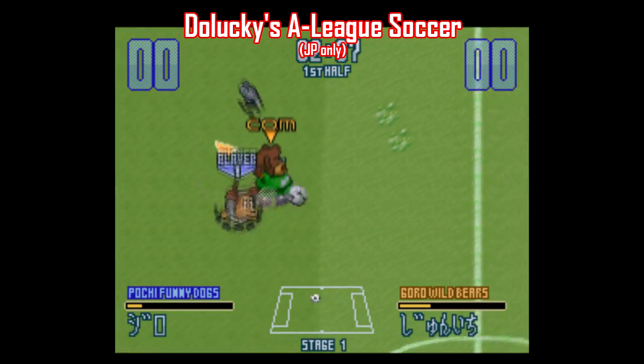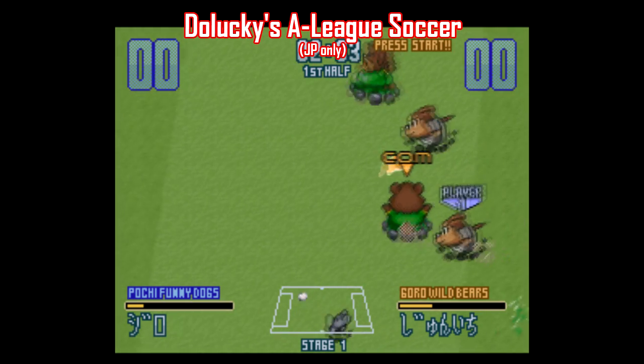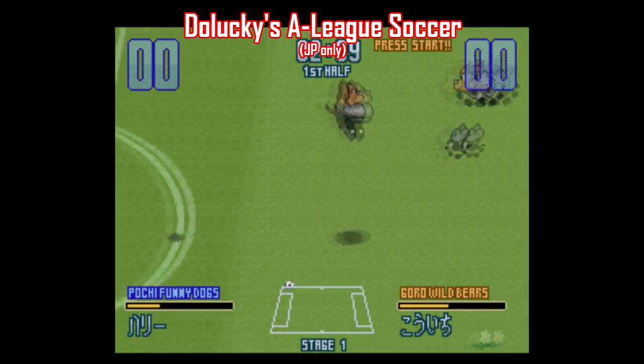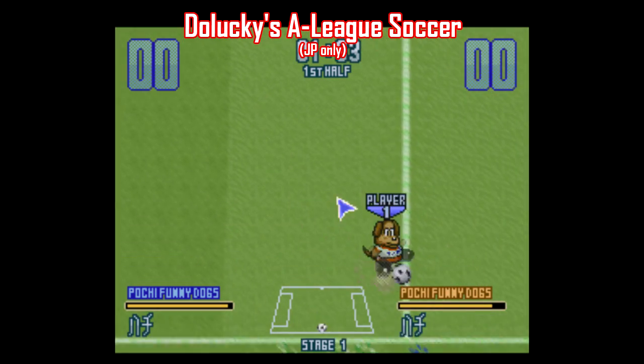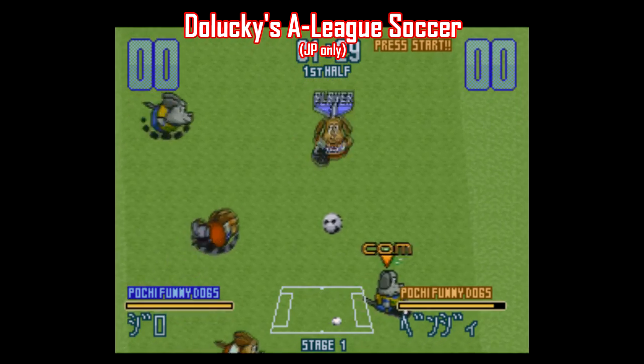Doleki's A-League Soccer does star cute little animals, and this game is the same sort of deal as the Doleki Baseball game. Each team features a different character, and it's like a better version of Mega Man Soccer, with each character having their own special ability. You can play as cats, dogs, bears, and rabbits. This game is a fun time. It's got sort of a Looney Tunes b-ball kind of a vibe to it, and it's one of the better games on this list.